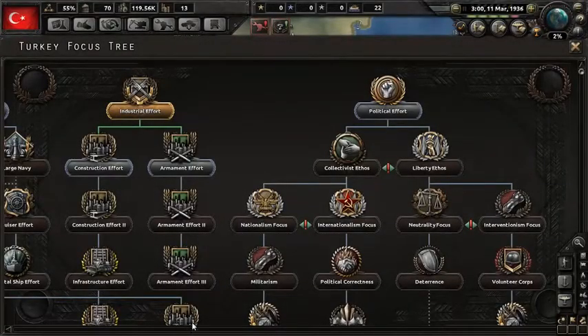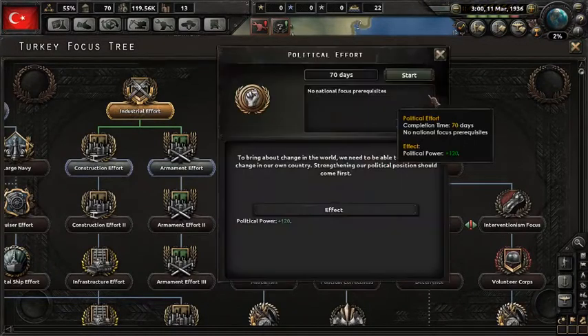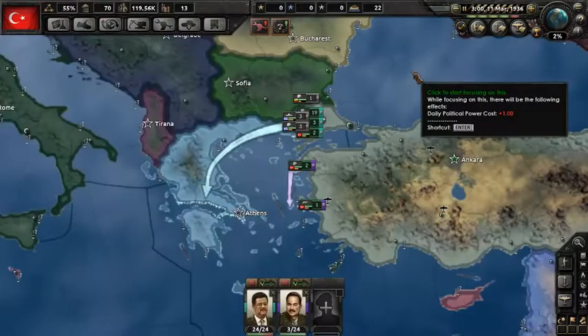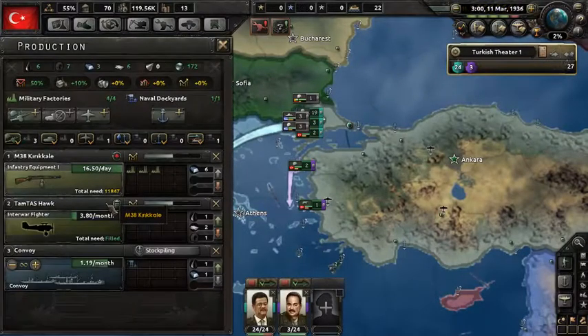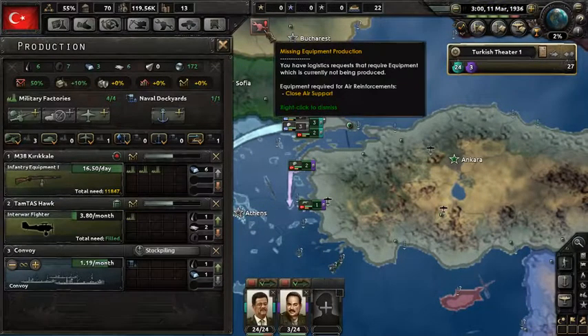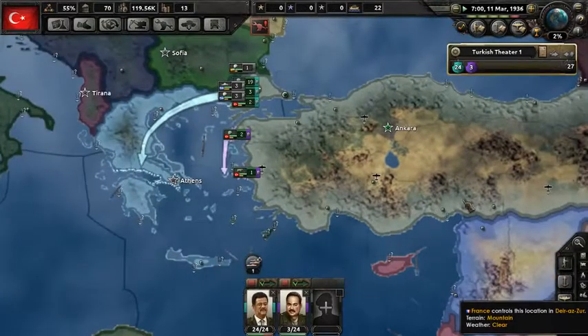Alright, so now we got the national focus done and we're going to choose something. As I said, I'm going to go for political effort just to speed up this process a little bit. We're missing some equipment production, which is pretty bad, but it's close air support so I'm not really worried about that. Just wait a little bit.